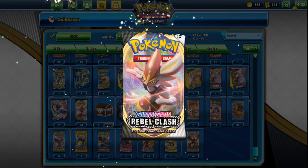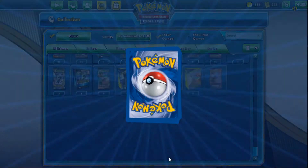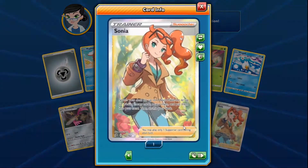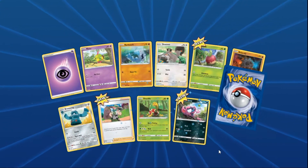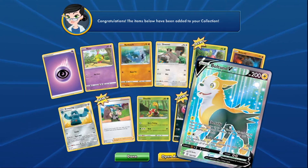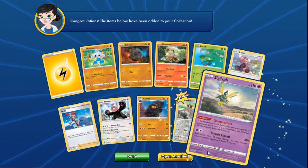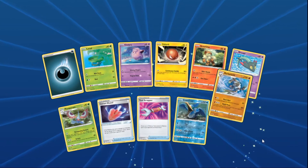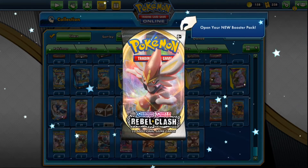Diggity's five packs: pack one has a hollow but pulls a Stonjourner — they joke they're cursed by that card. Pack two gives a full art Sonia, not Boss's Orders but still nice. Pack three yields a full art Boltund V. Packs four and five wrap up without the key trainers they're hunting. The big girl's turn — Angie's up.